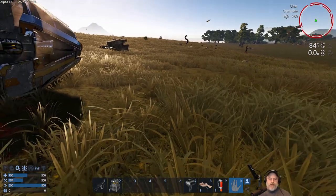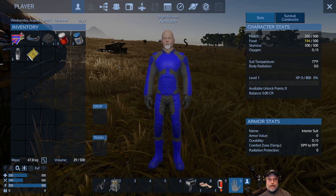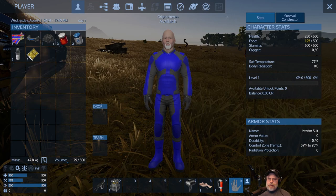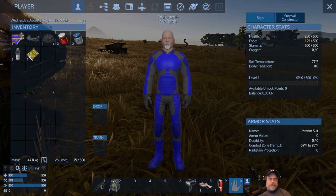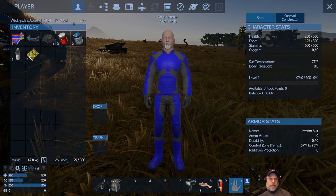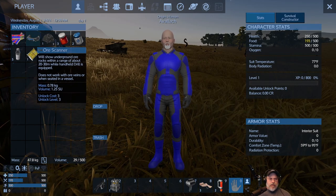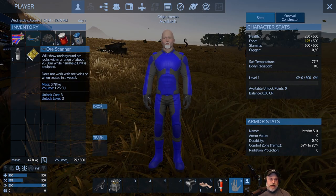Let's get started. We're going to go back into our menu by pressing the Tab key. We talked about the inventory, the toolbar, and the stats. There are a couple of other things in the inventory I want to cover. Notice up here it tells you what the date and time of day is, and what day it is in the playthrough. Anything in your inventory — if you hover over it, it'll show a tooltip giving you information about that particular item.